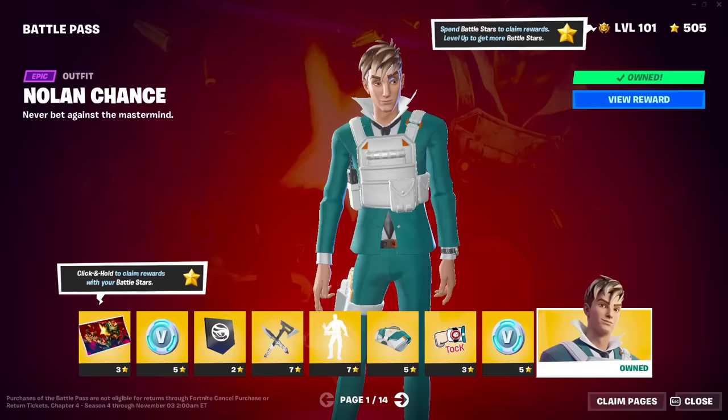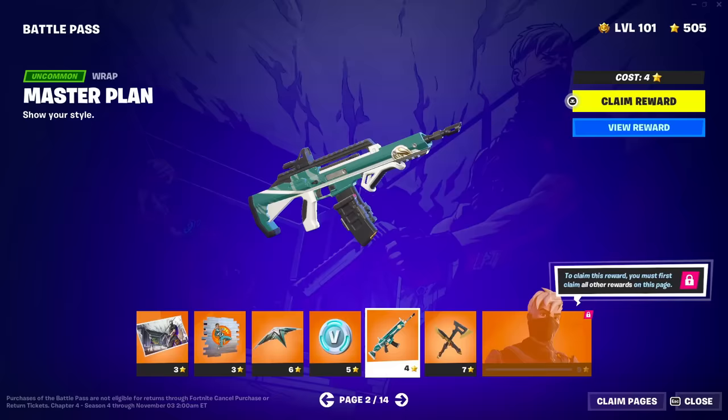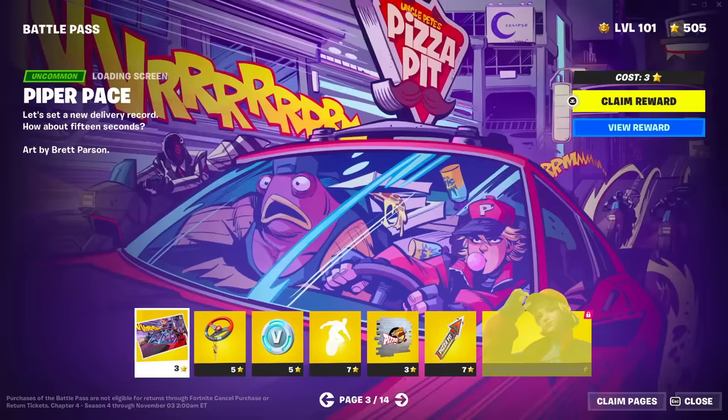Nolan Chance - decent skin, honestly good for a male skin. They're usually ginormous, but this dude looks like he might actually be usable. Got a nice gun wrap with what looks like a new gun - Tactical Nolan Chance. Honestly, two pages down, Fortnite's killing it.